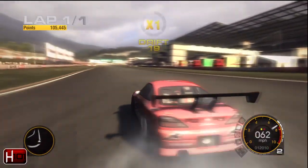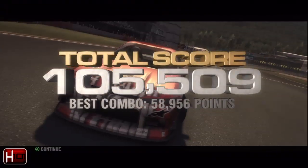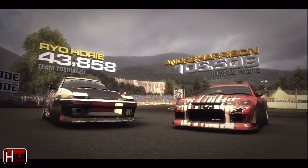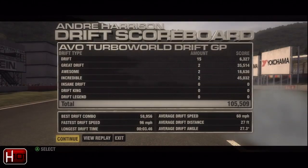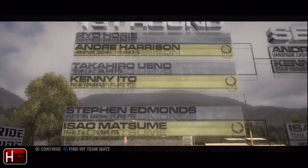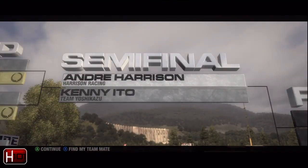I'll be honest, I know a cheat to this to make sure you don't lose, but I'm not going to do it in this video. There is basically a cheat if you struggle on this. Oh wow, and he got 43,000? I'll take that. Okay, maybe I wound it down too much. 105,000 was enough to win against Kenny Ito for Team Yoshikatsu. Edmunds got knocked out in the first round, which is, terrific.